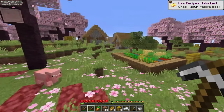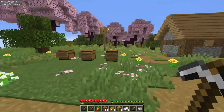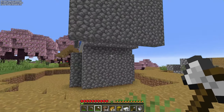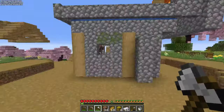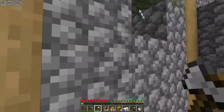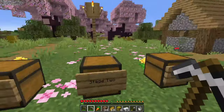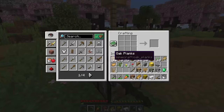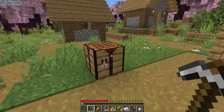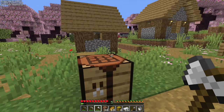Luckily for us, we had the ruined portal right next to our village. Come over here and grab our iron — it's just dropping on the floor. In this configuration, the farm will only produce iron for three Minecraft days because the villagers need to have slept. If they haven't slept in three Minecraft days, the farm will break. Now we're going to use our extra logs that we chopped earlier and turn them into chests — we're going to need 23 chests all together.